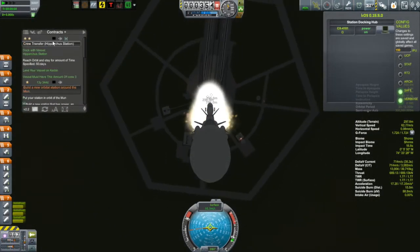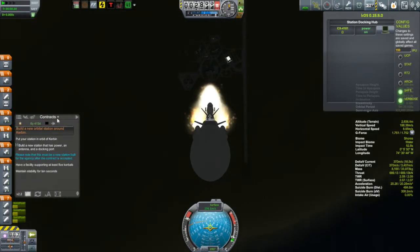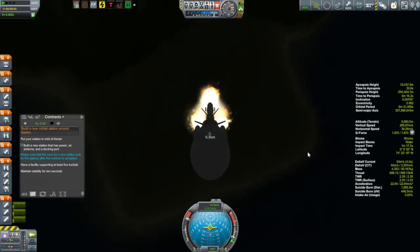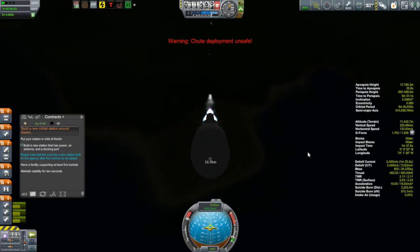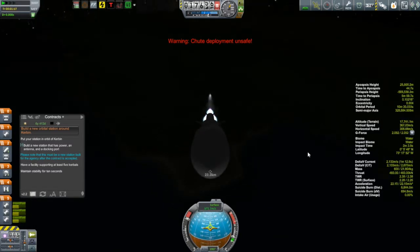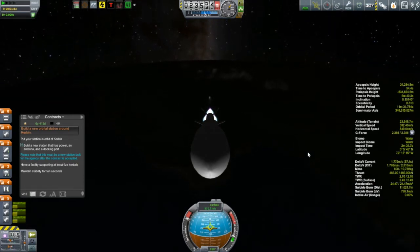Last episode I mentioned wanting to put the kerbals up in the Hipparchus station to work — specifically to de-orbit some satellites that are now useless and cluttering up my map view. Unfortunately, the ones still up there either have too much or too little fuel so I can't de-orbit them, or there's one that's completely dead with no electrical power. I need to send up kerbals to connect to them and transfer over some fuel or electricity, but those kerbals don't have the tools they require — that is what this mission is about.